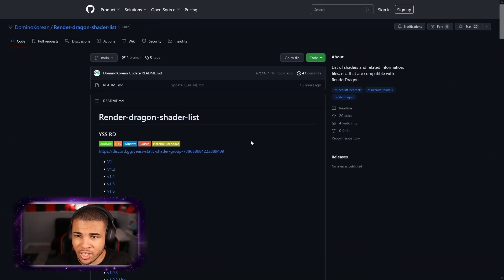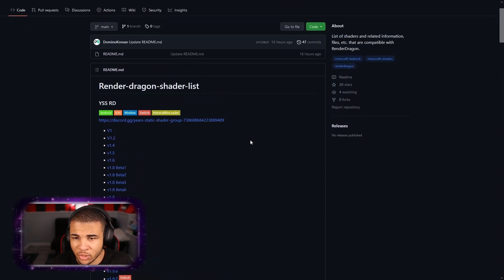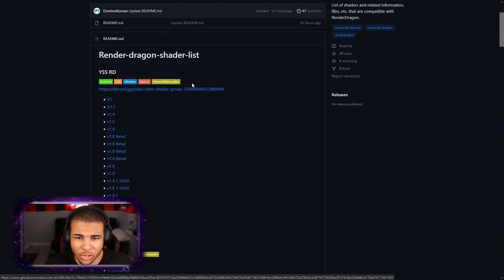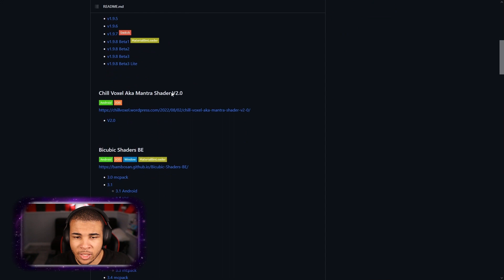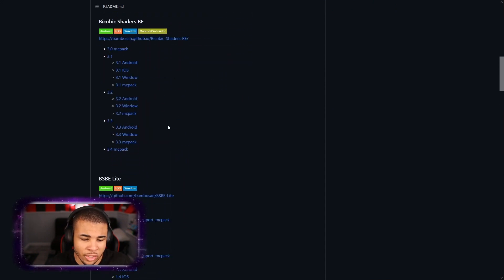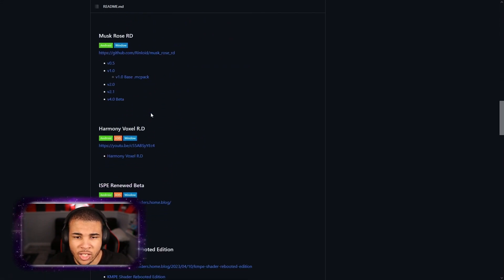Next, we need to go ahead and obtain a shader that works on Render Dragon. Let's look through this list — they have a bunch of different ones. They have Windows 10, Android, iOS, so some work for all of them. But some of them you do have to pay attention, as they may work specifically for Android and iOS. So definitely keep that in mind.